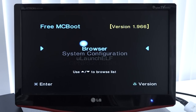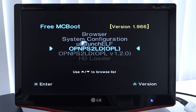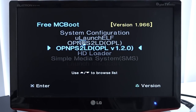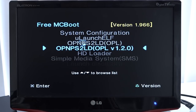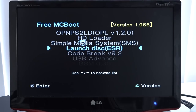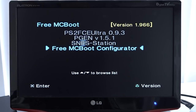When the system boots and the FreeMCBoot software is running, you'll be greeted by a menu similar to the original PS2 menu with some minor differences. This is FreeMCBoot version 1.966, as you can see in the top right corner. You get the browser functionality, system configuration, uLaunchELF for messing with memory card files, OPL version 1.2.0, HD Loader, Simple Media System, LaunchDisc, CodeBreaker, USB Advance, and even some emulators for retro games.